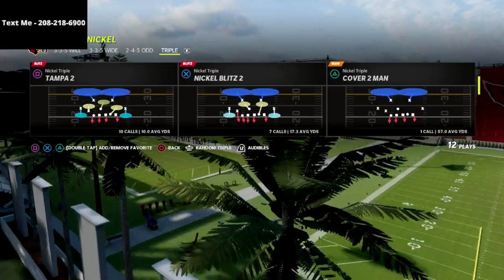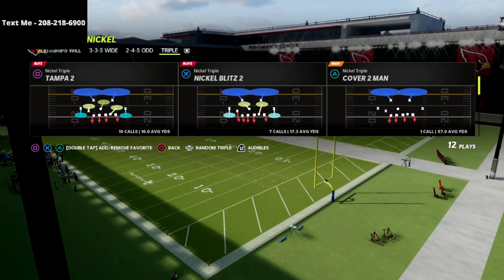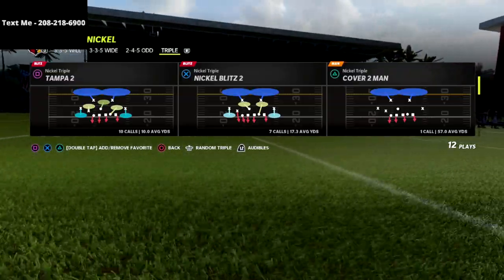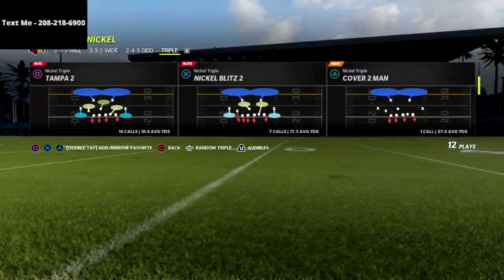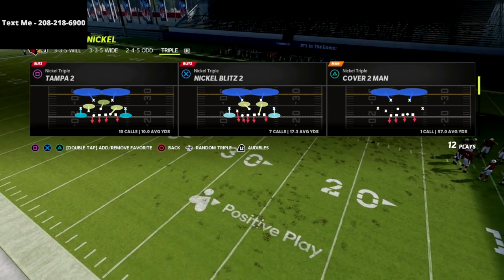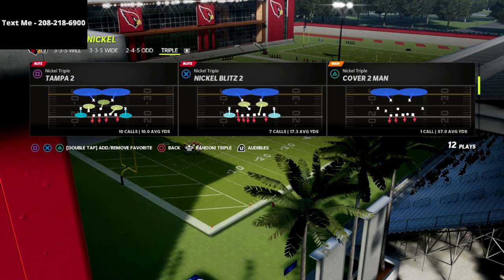I also wanted to let you know that I did release a nickel triple defensive ebook. If you want to get my full nickel triple defensive guide, I'm going to put a link to that in the description of this video. It's on sale for just 15 bucks. All you got to do is go down into the description, click on the link, and I'll take you right to my website where you can get the defensive ebook.